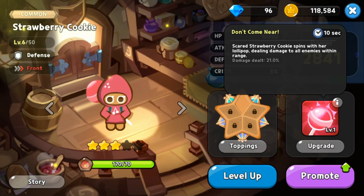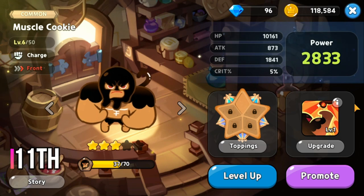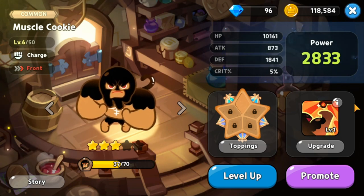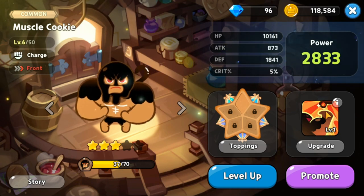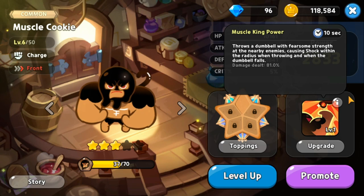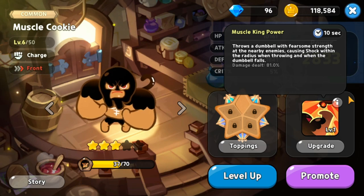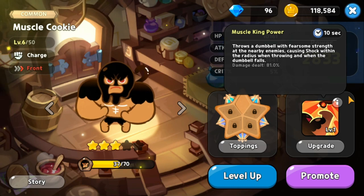At rank 11 for front cookies is Muscle Cookie, a common charge class. His skill Muscle King Power has a 10 second cooldown but only deals 81 damage, placing him at number 11.